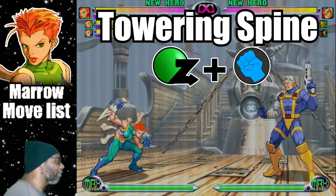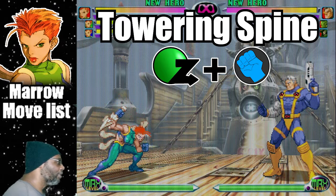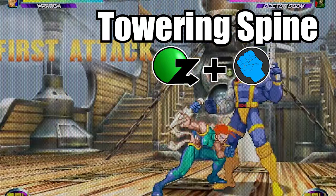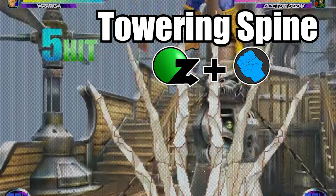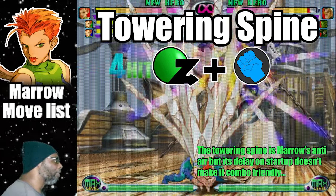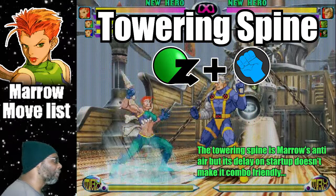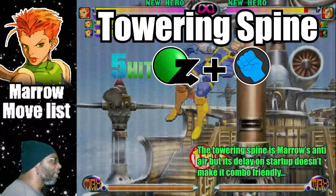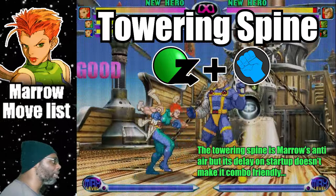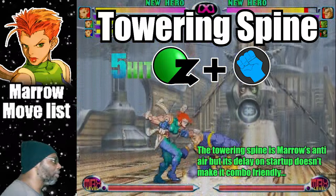Up next is the attack called the Towering Spine. This move is Marrow's anti-air. To do the attack, do a Dragon Punch motion plus any punch button. This move has great area effect, so anyone above Marrow while she's doing this will most likely sustain damage. This move has a slight delay on startup, so it isn't combo friendly. The Towering Spine scores for five hits with little to no difference between the Light Punch and Fierce Punch variations. This move can only be executed from the ground.